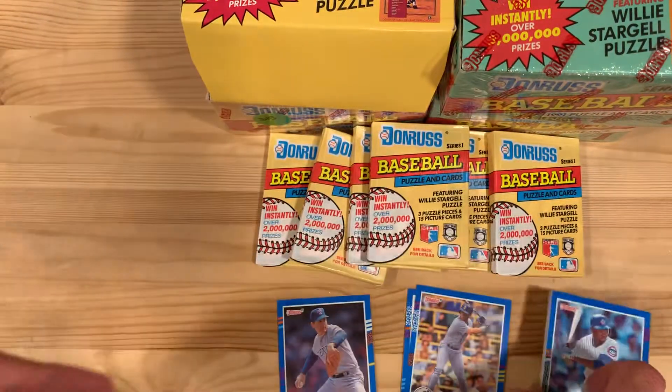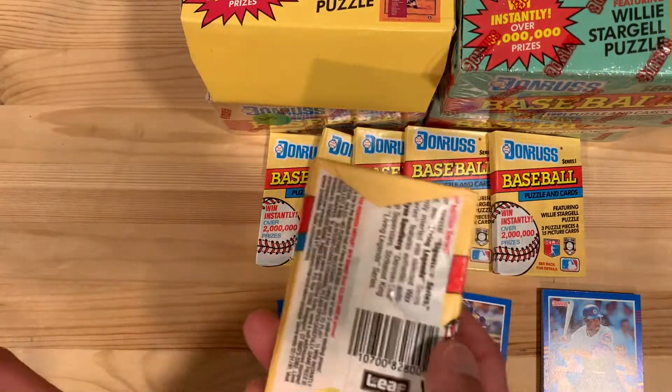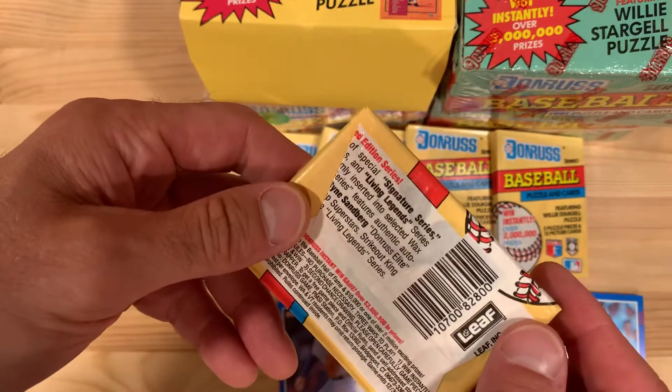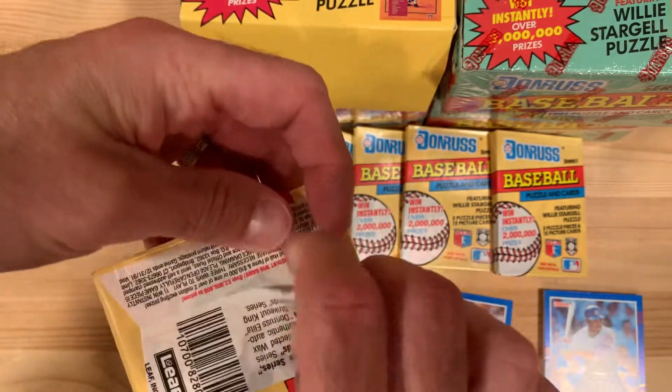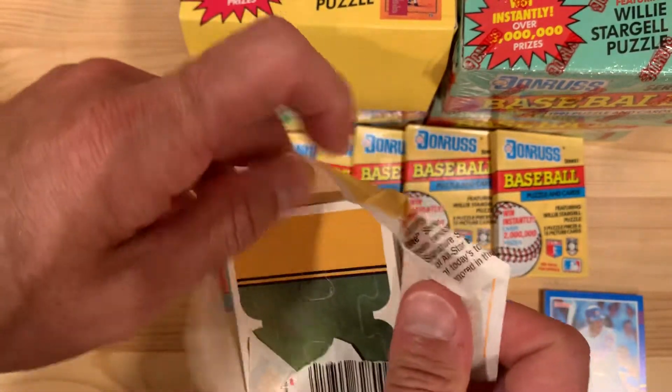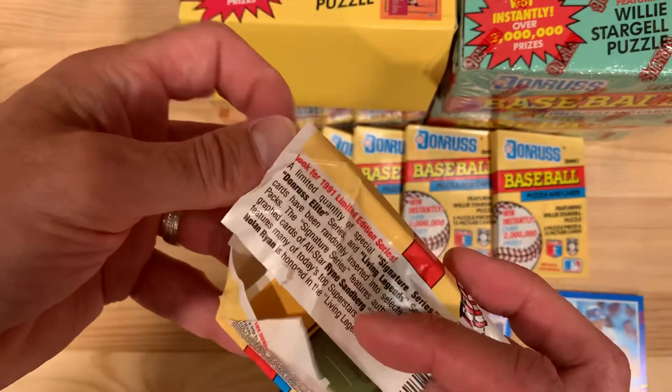1991 really was a turning point for cards. It was the last year, I think, of real wax packs existing. After this they all turned into cello packs, tamper-proof packs, and foil packs.